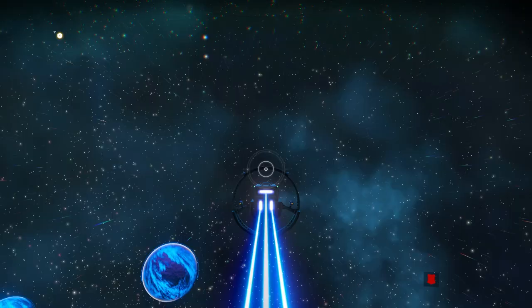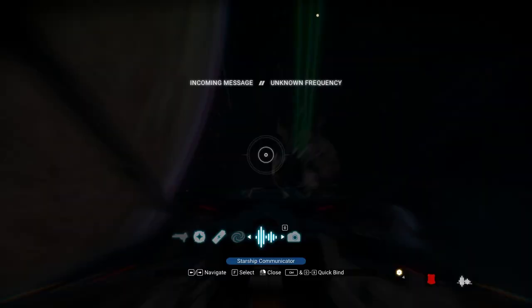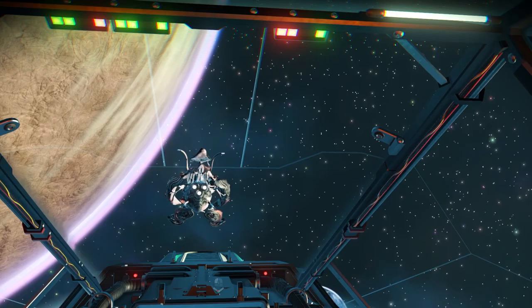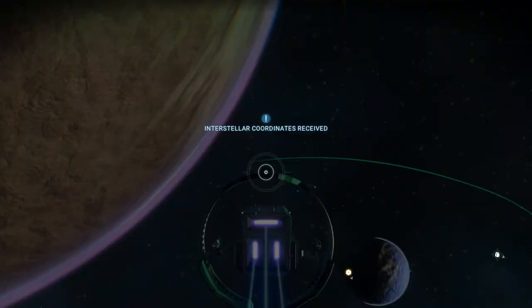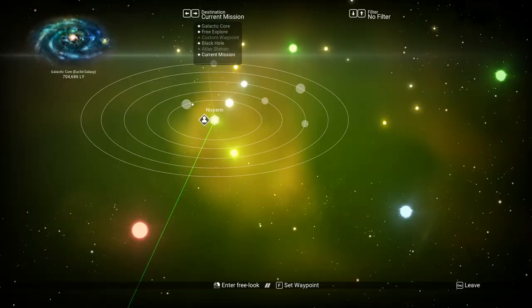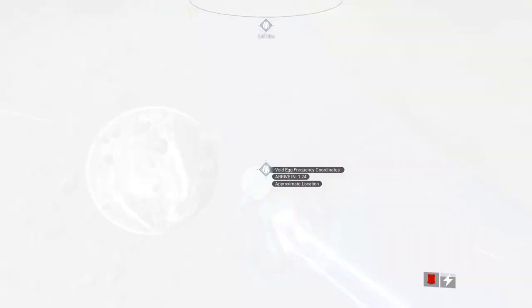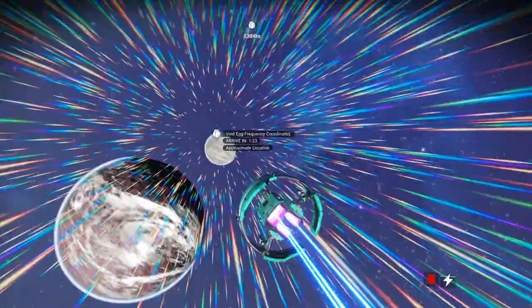Go to space and use the pulse engine again until you get the second contact. As you can see, the second object is showing up — slow down and answer the communication again. After you answer, it will accept the destination and send you to another location, same as the first one. Go to the galaxy map and follow the Void Egg marker. I just entered the system for the second mission.